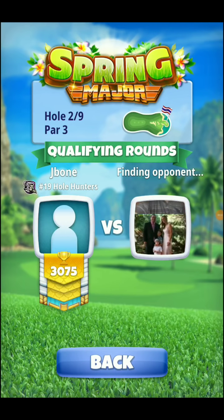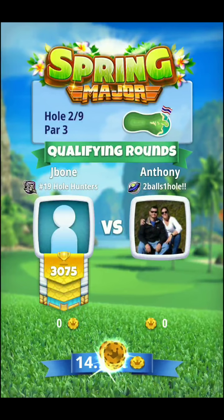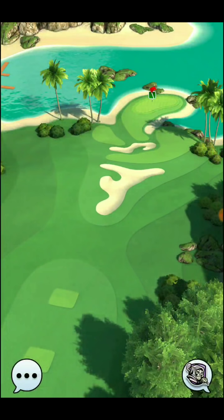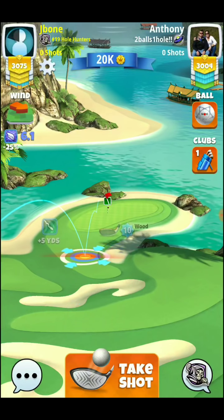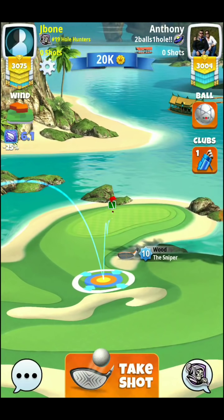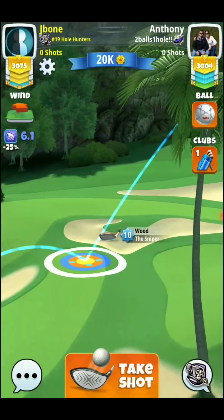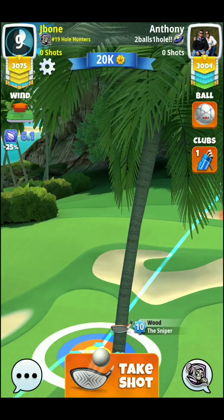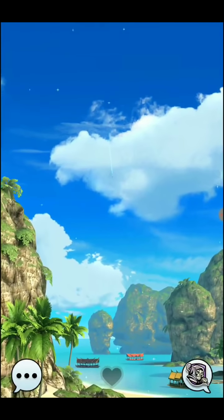Alright y'all, we've got hole number two — this is a par three. Play this one with a plus 30 for downhill. I'm going to play with a Sniper and about three bars of backspin and one bar of right spin. We'll see what we get when we get our shot. We've got 6.1 miles per hour of wind. We'll play our shot right about there — three backspin, one right spin — and adjust this one about 7.8 rings.